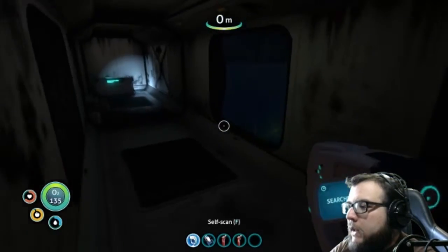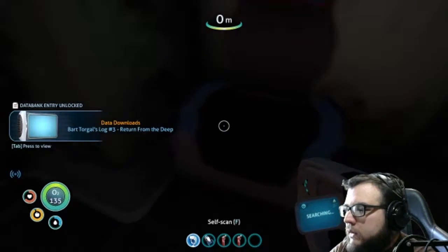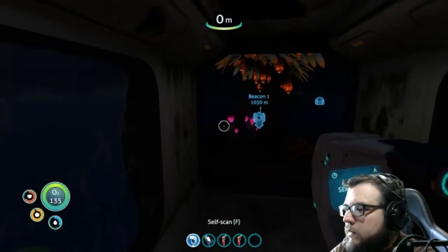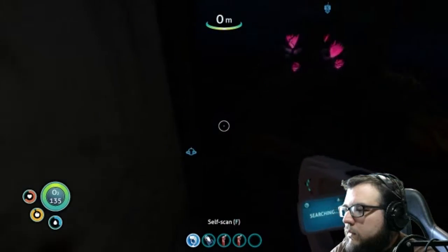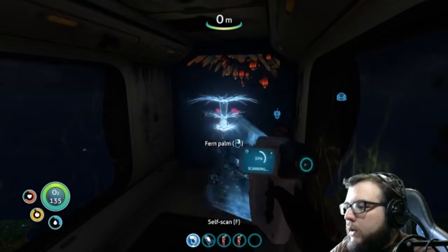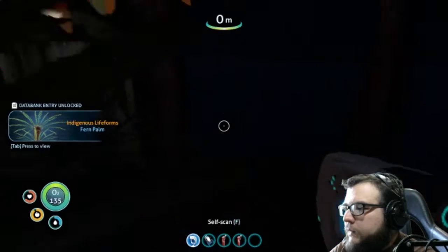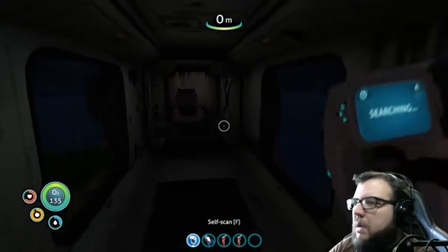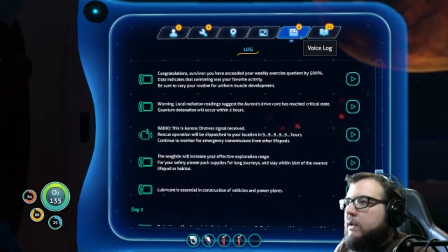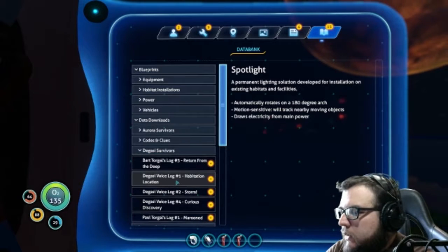Let's see what we got here. Disinfected water. There was something here. Fern palm — there we go. There's my Seamoth. We'll figure out a name for it — something catchy. We have everything that we need. Let's go ahead and listen to some of this stuff while we head back.